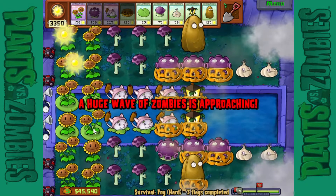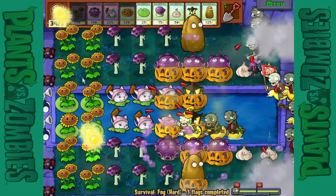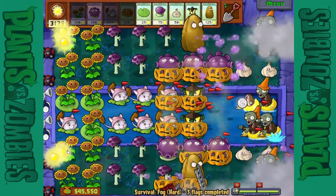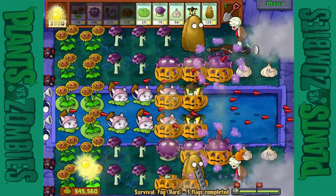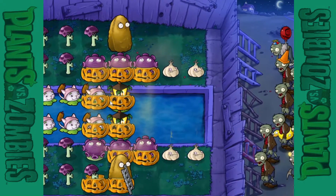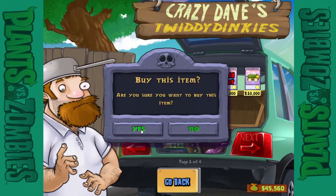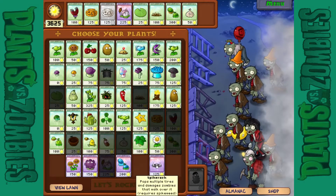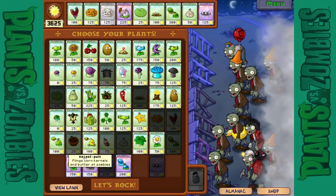Here comes the fourth wave — shouldn't be too hard. To be fair, I don't need all this sun. I'm gonna put more cattails to speed things up. That guy was able to get over, so I put a pumpkin down. I normally put marigolds there; I just want to speed things up a little bit quicker. We're gonna go with Spike Rock — I need to put this on top of the Spikeweed, and it pretty much does way more damage. I shouldn't need anything else; these guys are good to go.